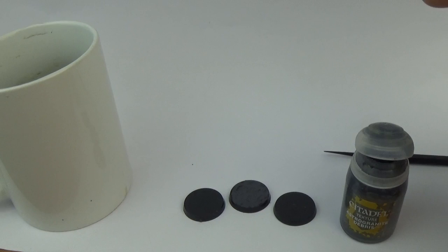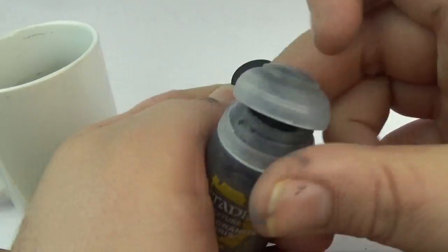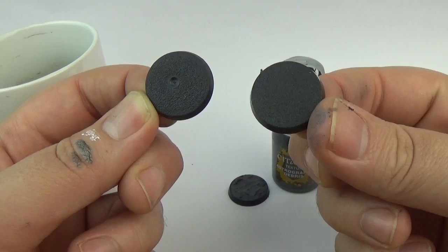Next, I'm going to show you one with the brush and one with the texture spreader. I would recommend the brush, to be completely honest, because it's just a bit easier. If you can get one of these Filbert brushes, you'll have them. We've got two plain 25mm round bases, just standard stuff — not primed, washed, or treated in any way.